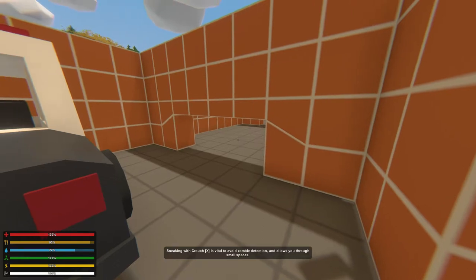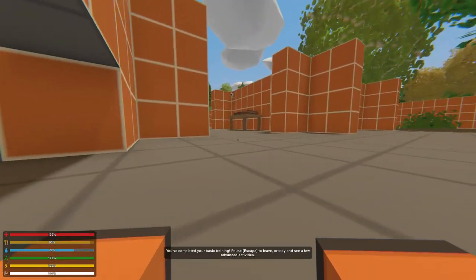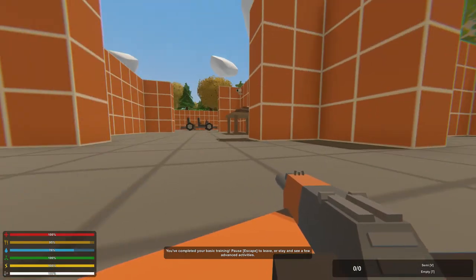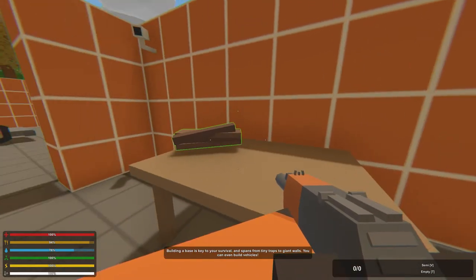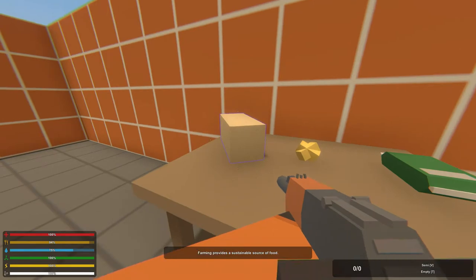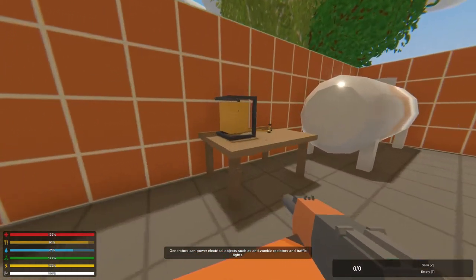Sneaking is vital to avoid zombie detection — prone is far sneakier. Number one is my gun. You've completed basic training — escape to leave or stay and see a few advanced activities. Let's see a few advanced activities because we're idiots and this all looks pretty bananas. This looks like something I might have to spend some time on my own and figure it out.